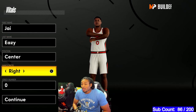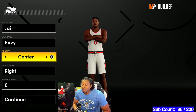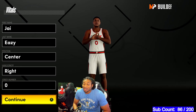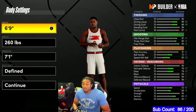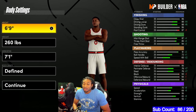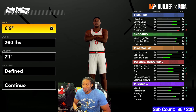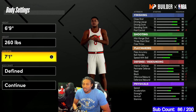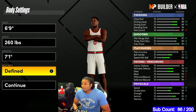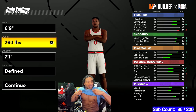A lot of people are making power forwards, but I've looked at it and my stats are just so much better as a center. The height I went is 6'9" — I feel like you're losing a little bit too much if you go 6'10". 260 pounds, did that for a reason. A 7'1" wingspan, did that for a reason. And I went with the 'fine' body type — that's for a reason too.